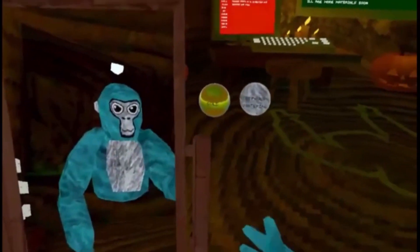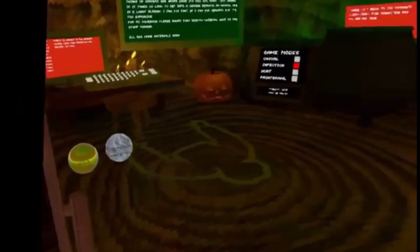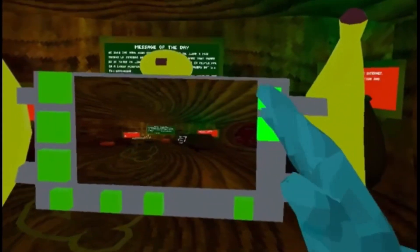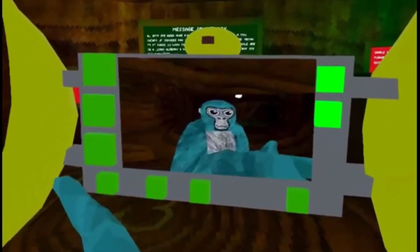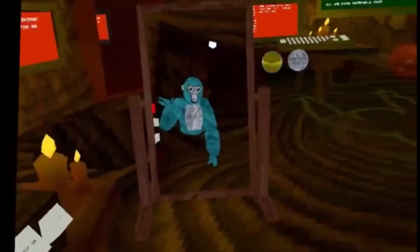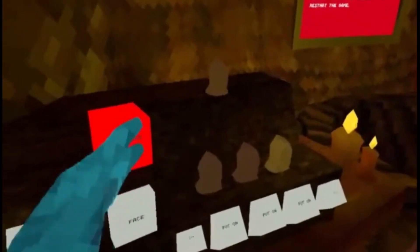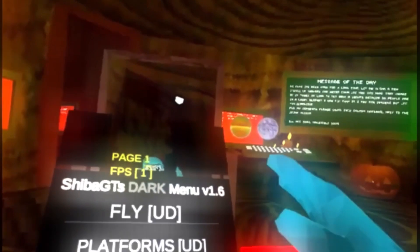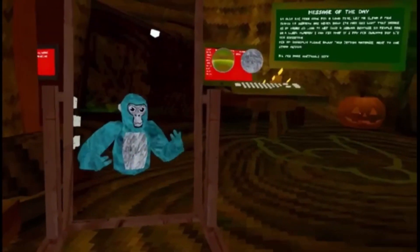This Gorilla Tag copy has custom materials. It has a camera mod — the only thing you can do, sadly, is flip it. You can't change anything else. It just says camera mod when you click it. And then you have Shiba GT's Dark Menu, version 1.6. All of these work, and it is so cool.